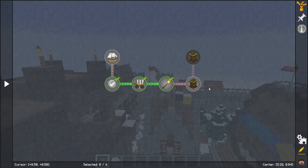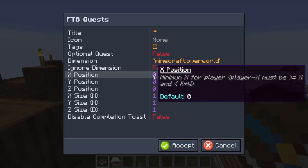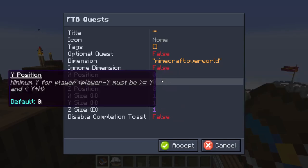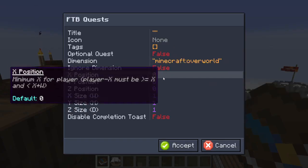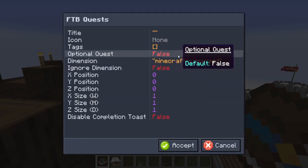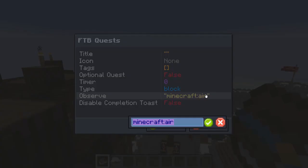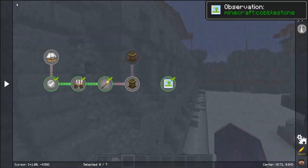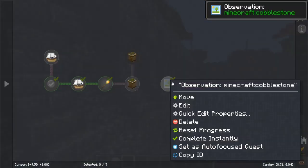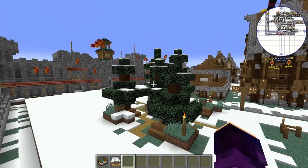Now let's say if we wanted the player to build in a specific location: we can choose location, Minecraft overworld, and then choose the exact X, Y, and Z position — for example on the Y level of 11. Or if you wanted the player to observe a specific type of block, you can go in here and put cobblestone. The quest completes when they observe it — it's a good way of getting players to look at specific types of items and blocks.